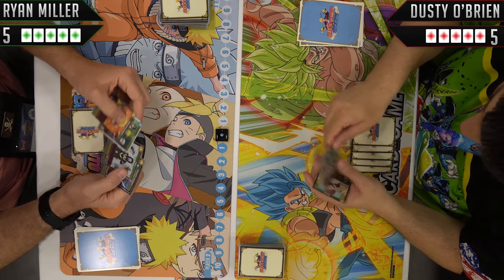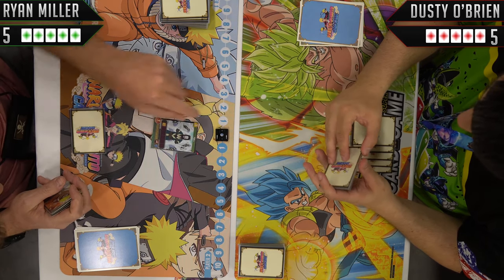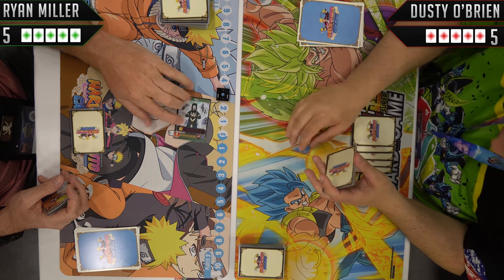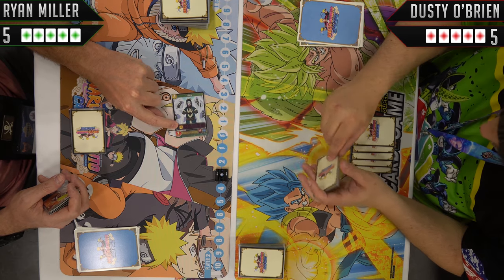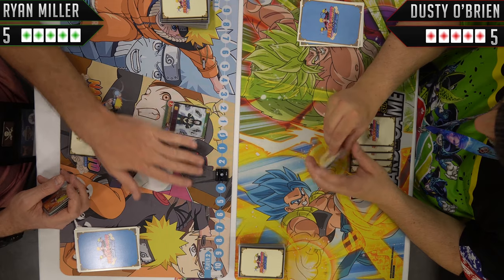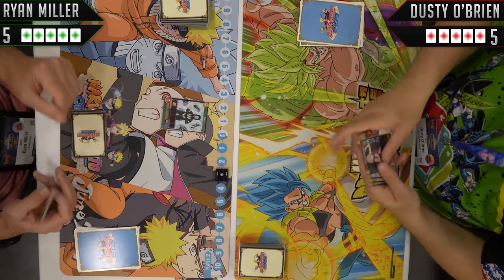I'm going to start off and play Haku for three. One of my favorite cards — he has two strength and Leader 2. That means when I attack with him, the next battler I summon this turn costs two less. I can't do anything now — it's not my turn. And even if it was, battlers the first turn you summon them can't do anything.